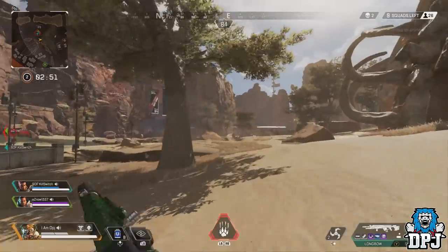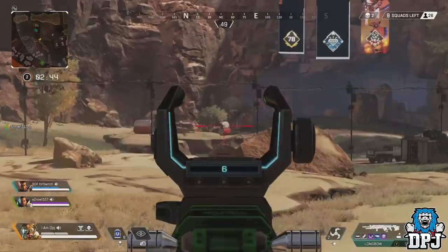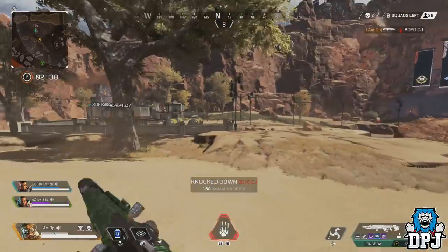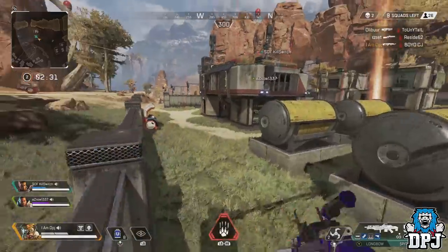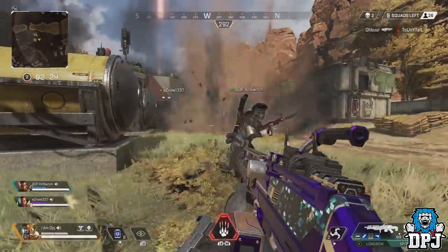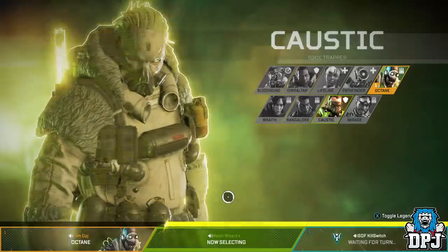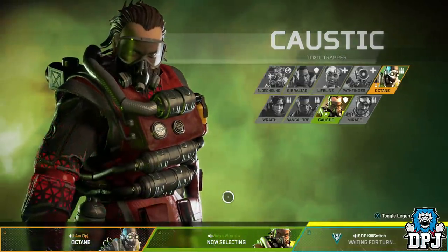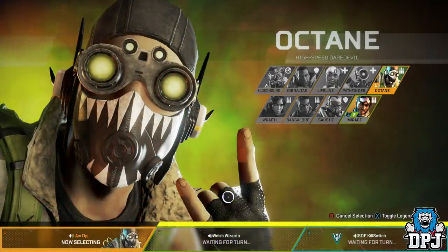Lastly, I want to talk about secret legend skins appearing for split seconds in the game even though they aren't available yet. I saw a post a couple of days back about a Caustic skin someone had screenshotted in-game that wasn't even available yet. Weird thing is, I actually came across the exact same thing while recording, so I can show you. My pal was choosing Caustic and I remember saying that skin looked absolutely amazing — then it changed. The skin I saw wasn't actually available. You can see this happening on screen now: a Caustic skin not yet in the game, which will no doubt eventually come to the store, and honestly I'll probably get it because it looks amazing — even though I don't even like Caustic.